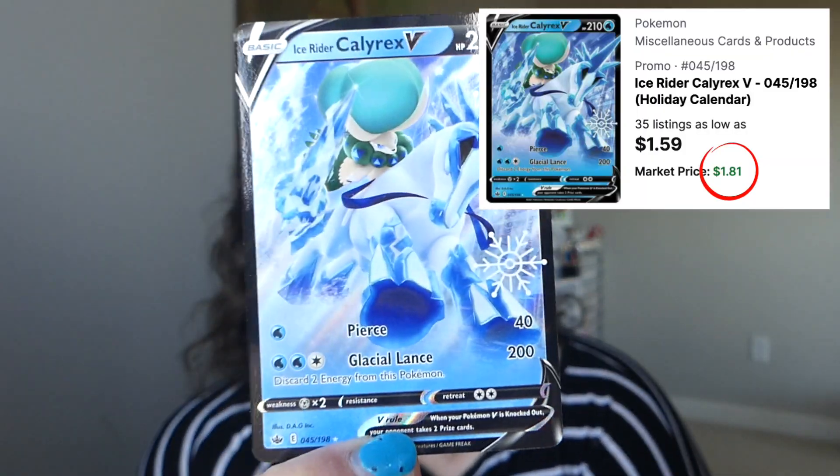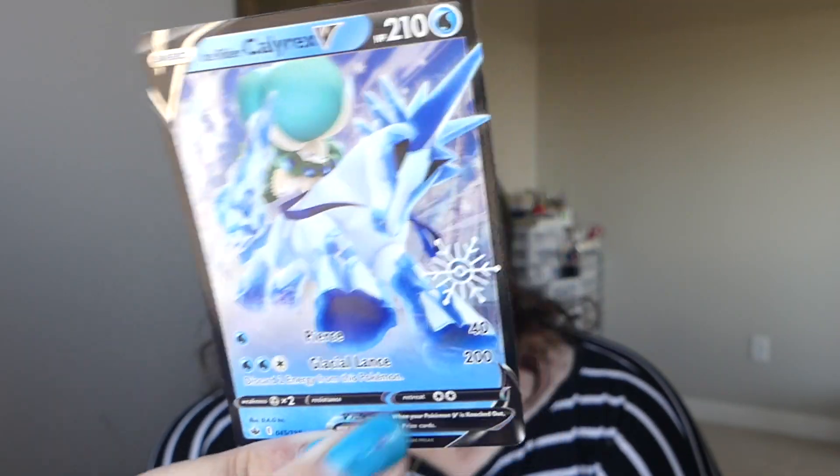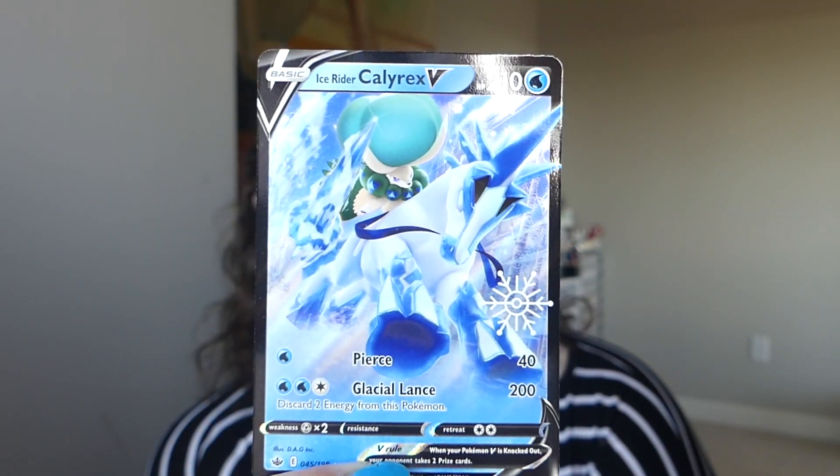Next up, we are on the last one here — the last day. Let's see what we have. We have a promo card. Ice Rider Calyrex V from Chilling Rain with the Pokeball snowflake. Very nice — it will look great in my binder. It's just little things like slapping a snowflake on it and people like me are like, yep, I need that. I know I have the regular card from the set, but I need that one because it has the snowflake on it. Number 13 — we have got a pack, my friends. Is this going to be Astral Radiance? Yes, it is.